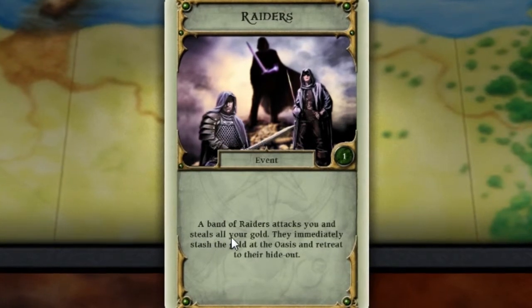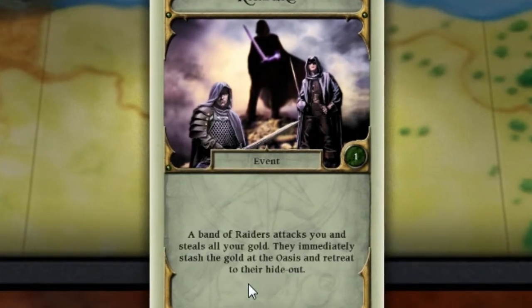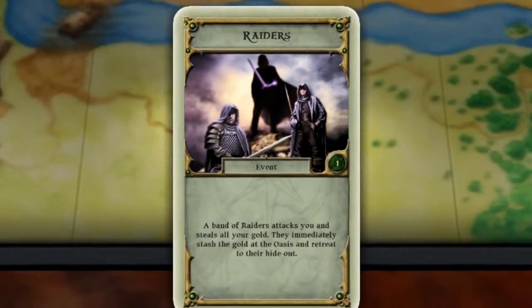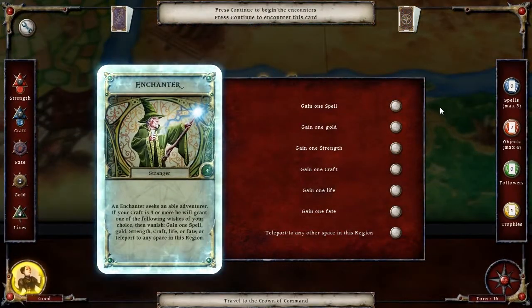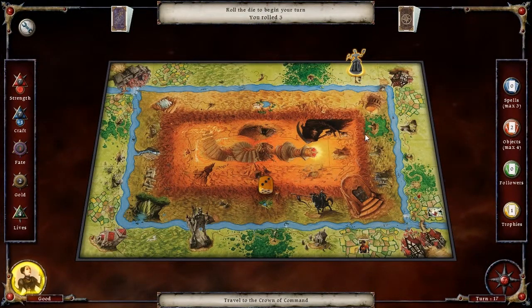Raiders — a band of raiders attack you and steal your gold! They slash the gold into the oasis and retreat to their hideout. No they don't. An enchanter, hello! So many things I could do here. Gold is useful, I could gain a fate, I could gain a spell. On second thought I do need to gain a fate — we're gonna use the enchanter to replenish one of our fates.